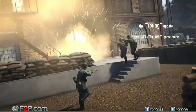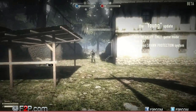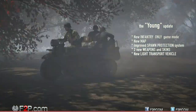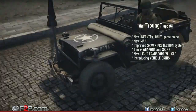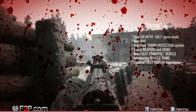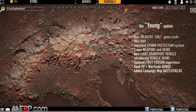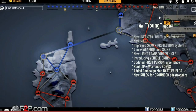The Young update brings an intense new infantry-only game mode along with a brand new map and improved spawn protection mechanics. Two new weapons and a batch of new weapon skins are now added to the arsenal. A fun new light transport vehicle appears on the frontline. Camouflage skins are introduced for a selection of vehicles. The first-person experience now becomes even more immersive. An XP bonus is given for joining the underdog faction. More battlefields are added to the war map and grounded paratroopers behind enemy lines can now become airborne again.